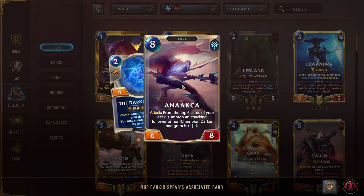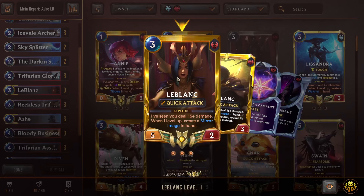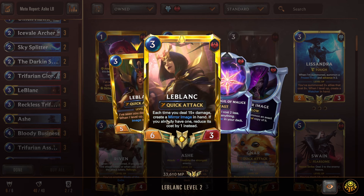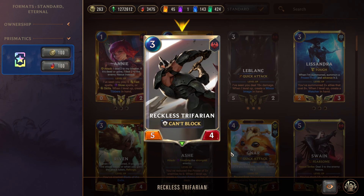Trifarian Glory Seeker is a 2/5/1 with Can't Block but also Challenger — really good if you have Frostbite or spell protection so you can keep her alive and attack multiple times while contesting enemy units. LeBlanc is a 5/2 with Quick Attack. When you level up by dealing 15 damage, she creates Mirror Image — pick an ally and summon an exact ephemeral copy, letting you get on-summon effects like draw, rally, or an additional Ashe for another Frostbite to level her. She's also a 6/3 that makes Mirror Image cheaper and generates more if you don't have one.